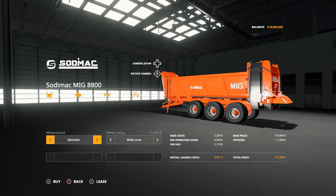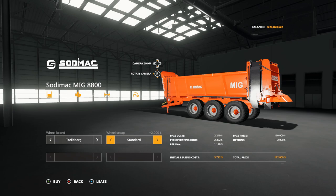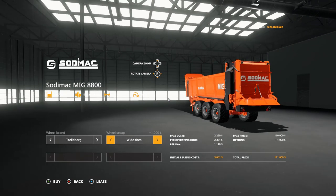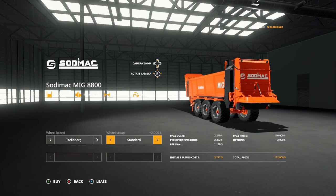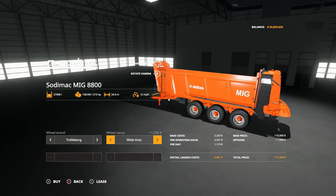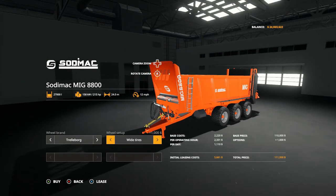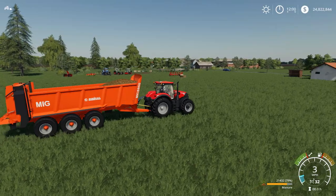The price changes if you go with the extra big wide tires. It's a bit strangely labeled in the menu — what appears as a different standard is actually a bigger wheel with a larger rim, costing an extra $1,000 but still labeled standard. Anyway, the Sodamac MIG 8800 is a 27,000-liter manure spreader requiring 215 horsepower, with a 24-meter spread and a speed of 12 miles per hour.